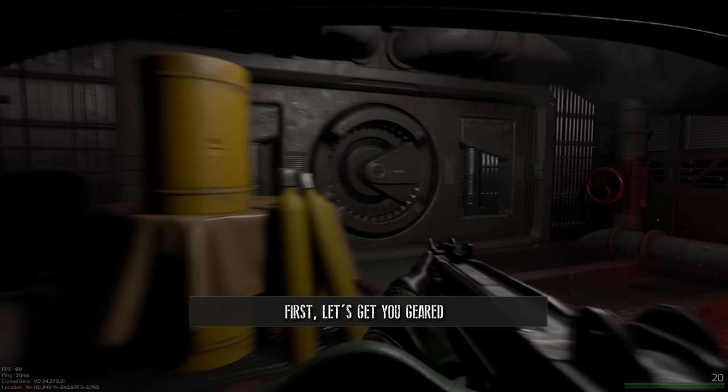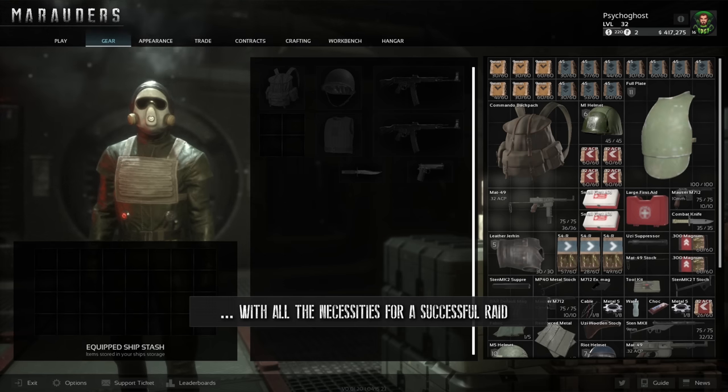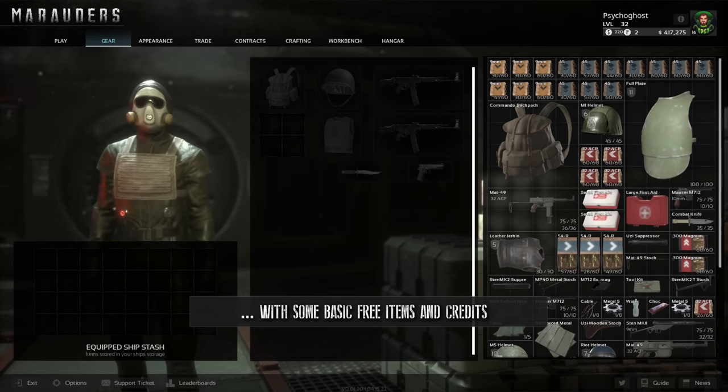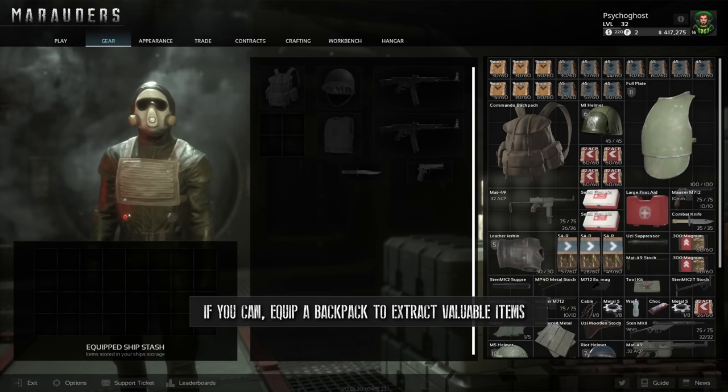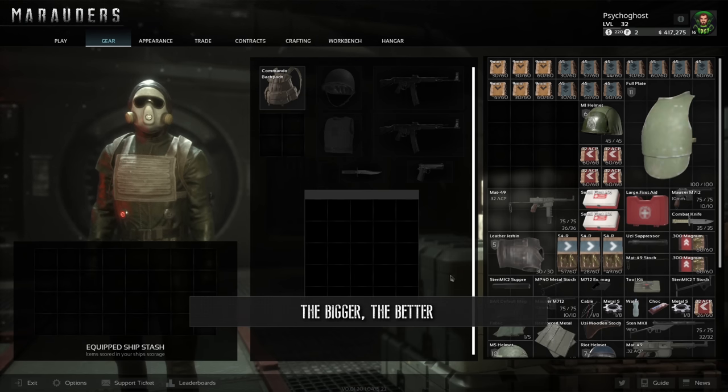First, let's get you geared. In the gear tab, you equip your Marauder with all the necessities for a successful raid. At the beginning, the game will provide you with some basic free items and credits. If you can, equip a backpack to extract valuable items. They come in different sizes — the bigger, the better.